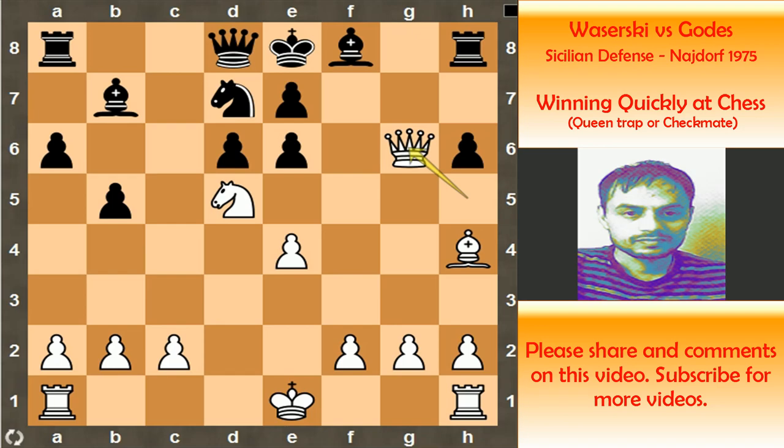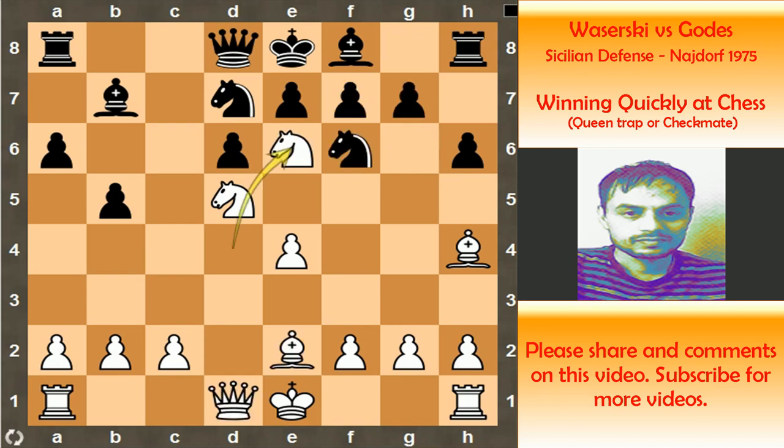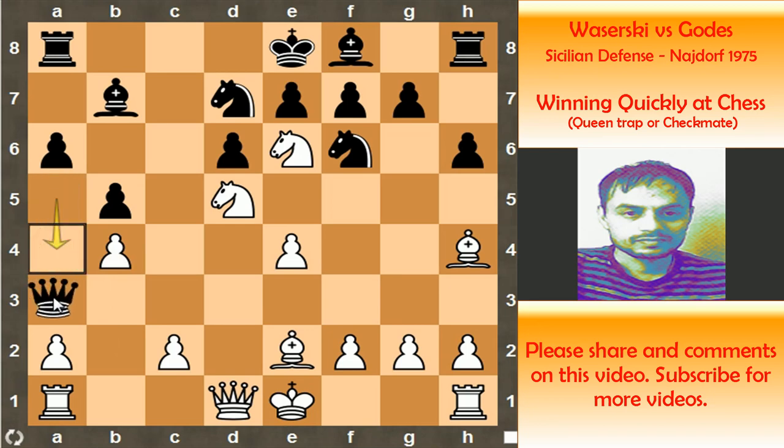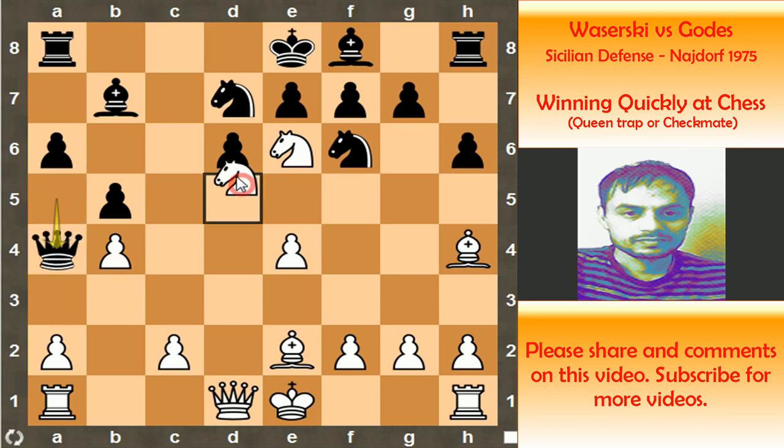So after knight e6, actually in this game Black resigned. But let's look at what happens in case of queen to a5 — it's a check. White can play pawn to b4, attacking the queen. The queen can be saved on a4, no doubt, or even on a3. But the point is that knight to c7 is checkmate. So this is not only a threat of winning the queen — it is also a threat of checkmate with two knights.